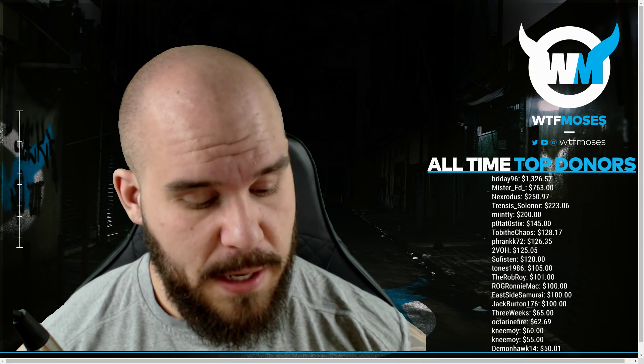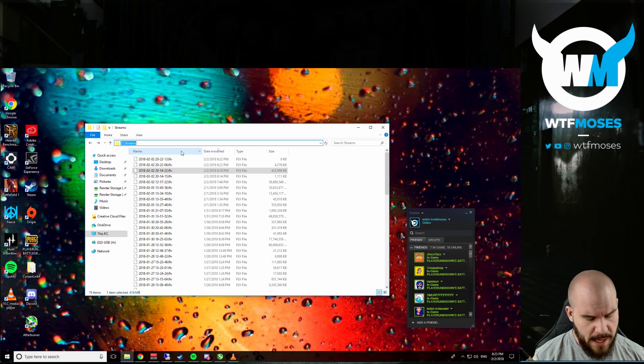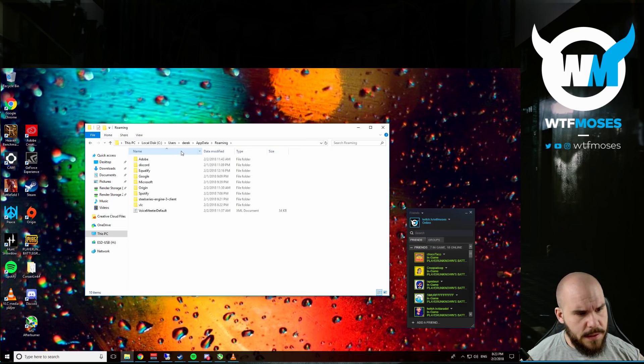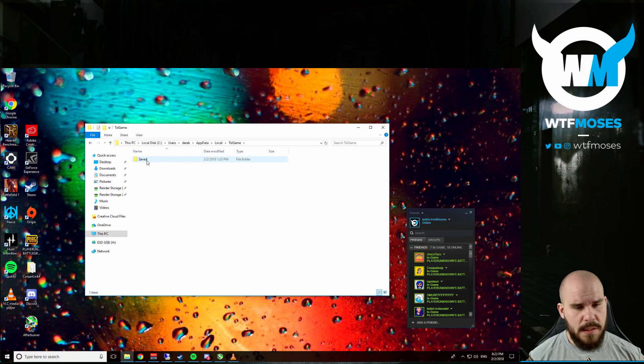So how do you do this? I'm going to show you how to find your demos to submit first. Open up any Windows folder and go to your AppData folder. Type in the search bar percent AppData percent and hit enter. You're going to have to go one folder up because you're in roaming — you need to go to Local. Then go down to TslGame, and within TslGame there will be a Saved folder, and then you want to go to Demos.